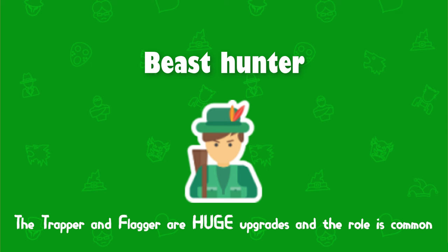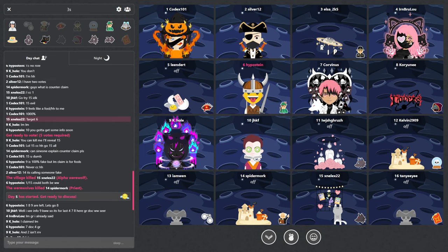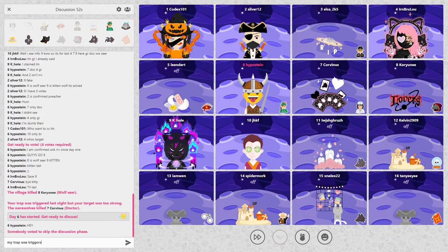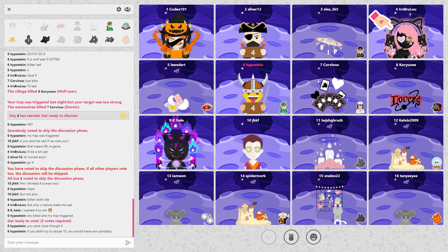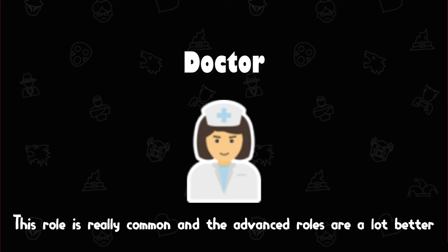We're starting the elite upgrades with the beast hunter at number four. The beast hunter is here because the trapper is just a stronger beast hunter, and the flagger is a lot more fun. This is also not a very rare role. In terms of strength, the flagger is more flexible — with good game reading you can have the same type of strength as a beast hunter. If you're not a really good player, the beast hunter might actually be stronger because you're guaranteed to kill a werewolf and not accidentally kill a villager. In terms of fun though, the flagger is so much more fun.